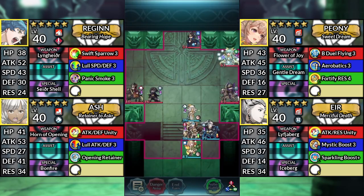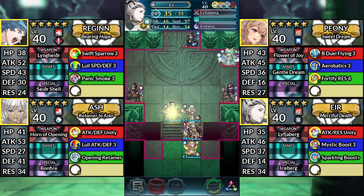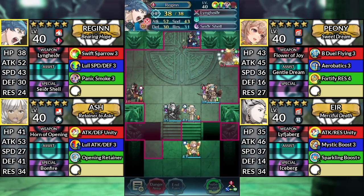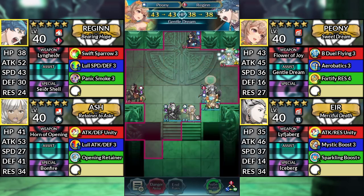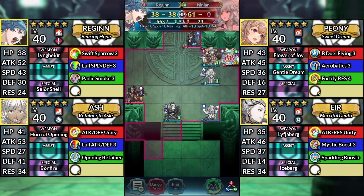Move Ash above Peony. For turn 2, move Air to the left of Ash and attack the Thief. Move Regan up to the right and attack the Bow Flyer. Then have Regan stay in place. Move Peony to the right of Ash and dance Regan. Move Ash above Regan, and finally move Regan up and attack Ninian.